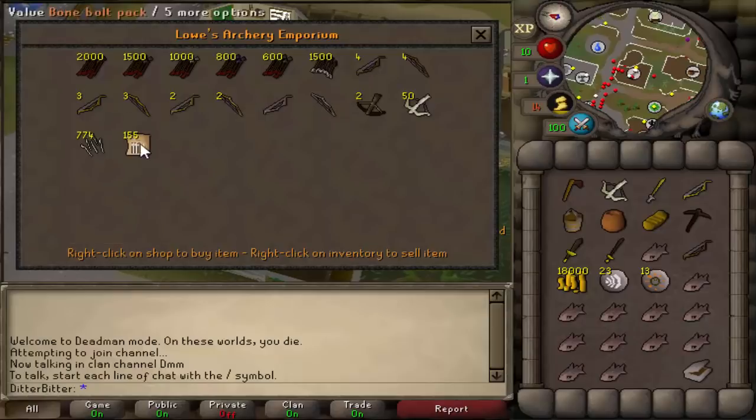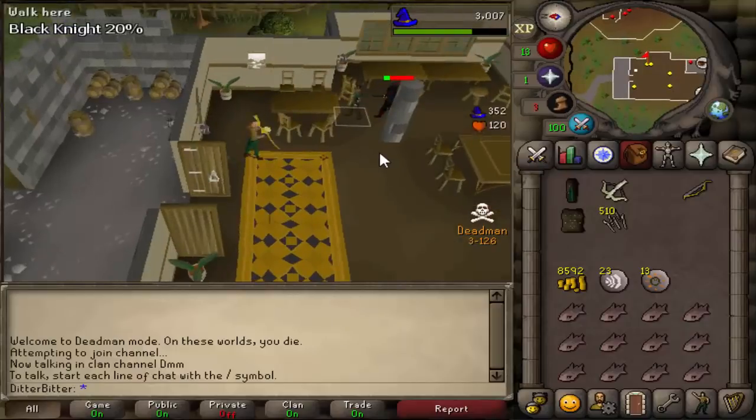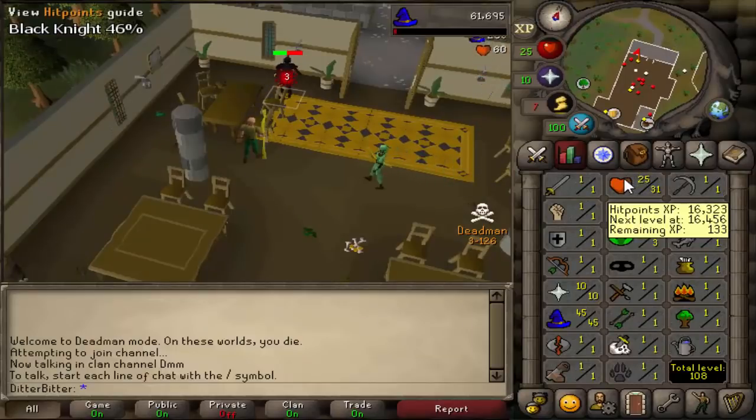We went over to Varrock and grabbed a bone crossbow, which I think was added last tournament and is very useful. First thing was to go to this bar which is completely free - I was the only one there for a bit, which was nice. We started training magic there, got magic to level 45, and then it was time to start training range.